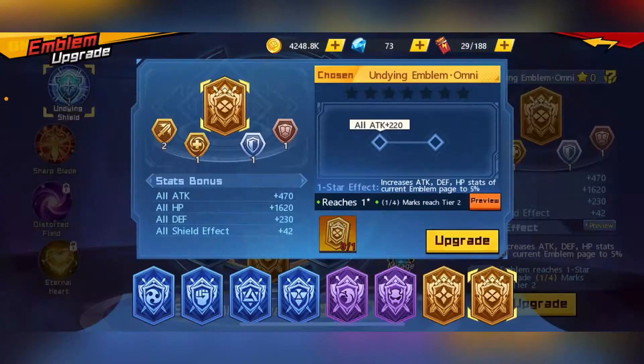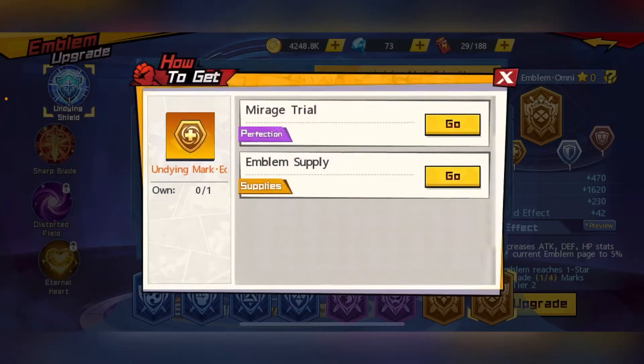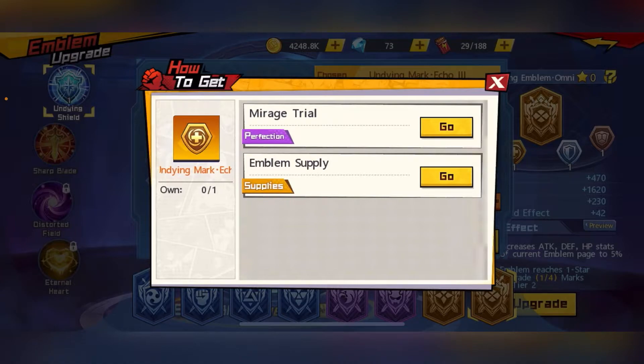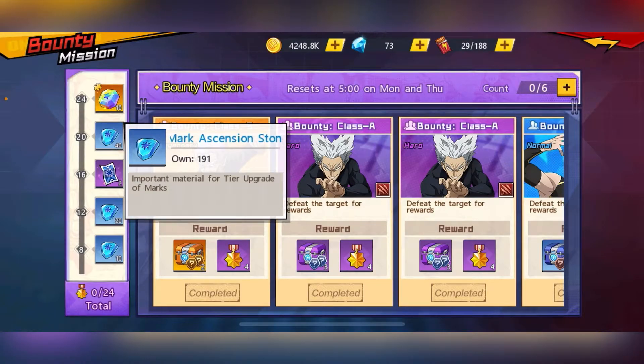All these marks can be leveled up. If you have materials obtained from the Mirage Trowels or supplies, you can press the tear-up button to fill up the bar. Once the bar is filled up, you'll see an option to evolve it. You actually need the mark ascension stones to tear up the mark itself.